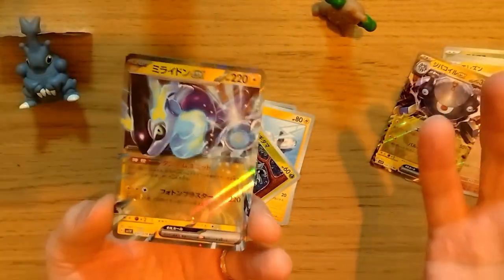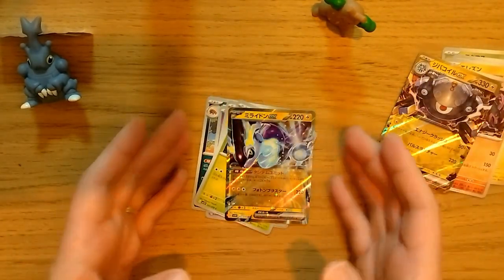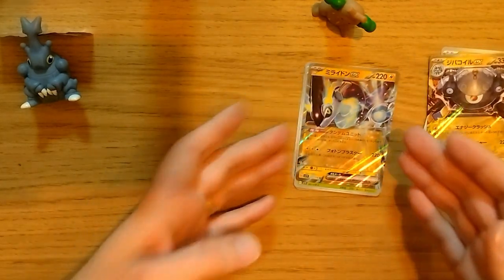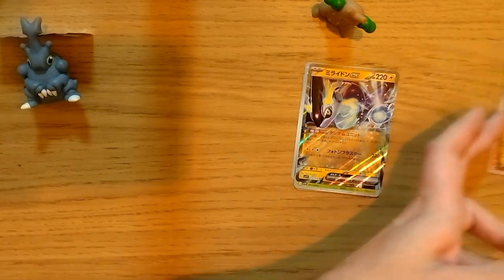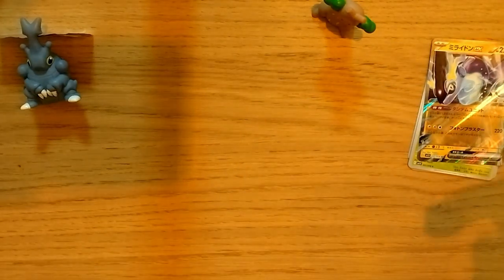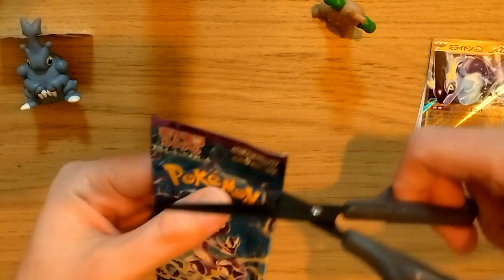Two really nice pulls so far. You only get five cards in a pack, which seems kind of skimpy — I know American packs have more like maybe nine cards, but these were 180 yen a piece so they are a little cheaper than the American counterpart. The two pulls we got so far were both EX cards in the powerful spot, so let's go into pack number three.